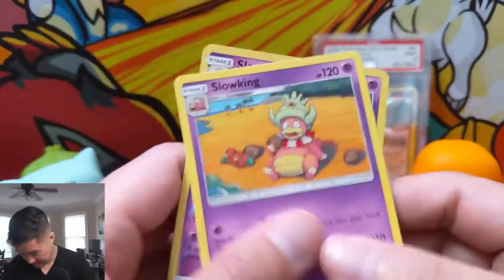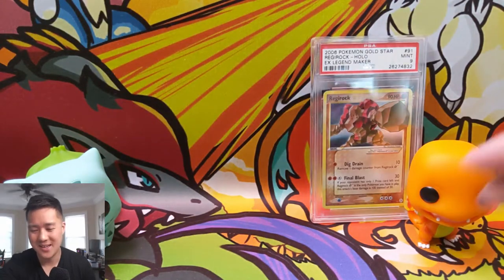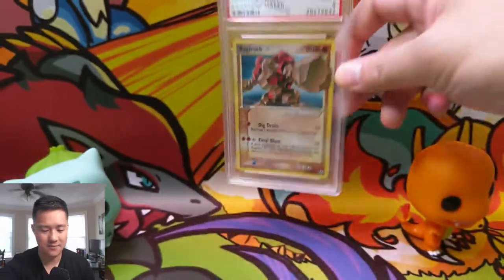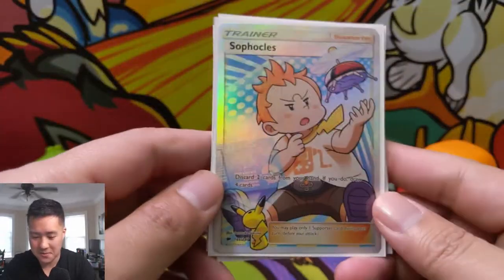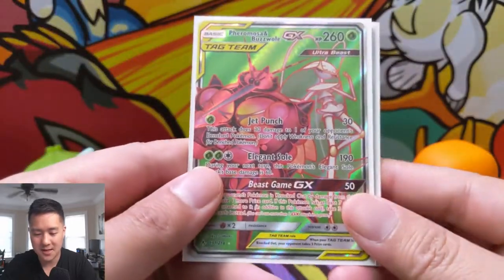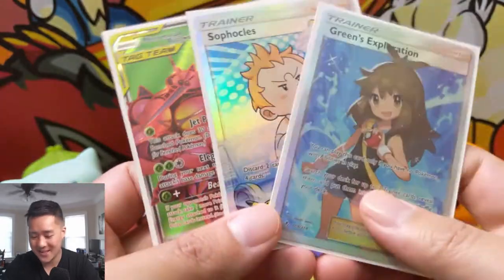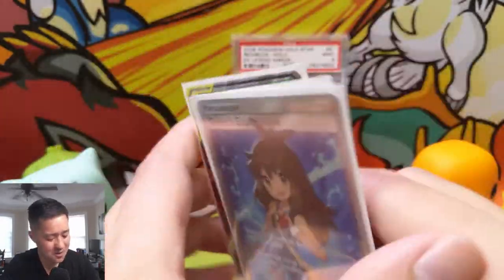He looks like Hit from Dragon Ball! Slowking for the reverse — Slowking! I actually have two of them. Insane opening. So here is our gold star PSA 9 Regirock, very nice card, and we hit a Sophocles full art supporter, Pheromosa & Buzzwole tag team full art, and Green's Exploration.